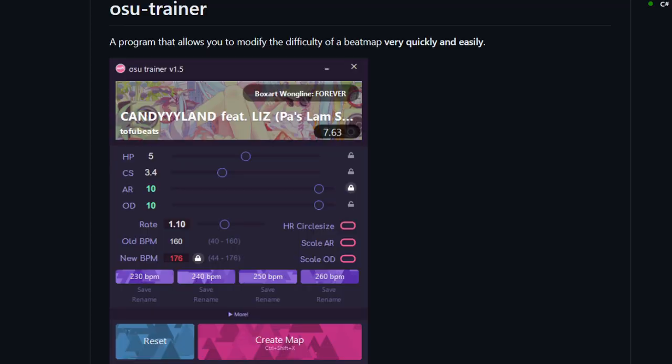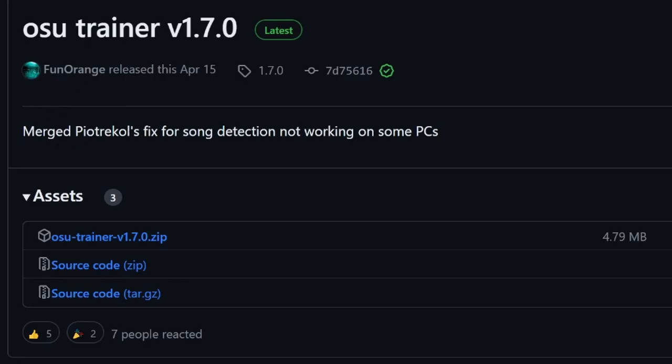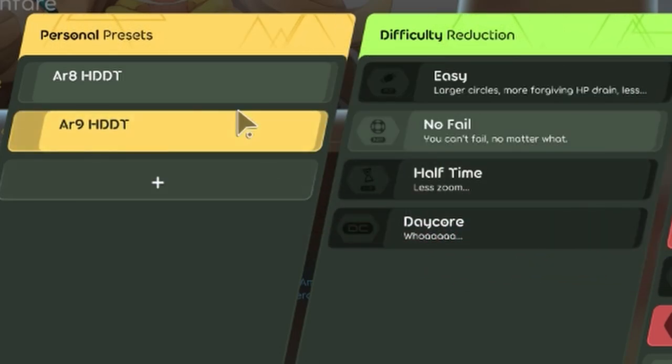There are also tools like osu-trainer, and even make osu, which is a whole practice client that you can customize maps in. But again, these are separate programs entirely, and it's a bit much to expect players to download different applications to obtain a simple feature. With the inclusion of the personal preset option, you can make different presets depending on what modifications you want to practice with, and change them on the fly between playing maps.